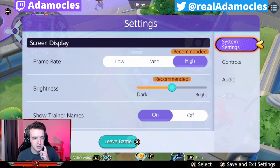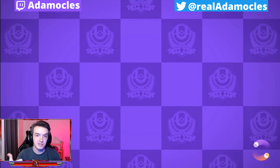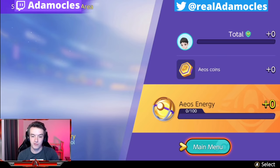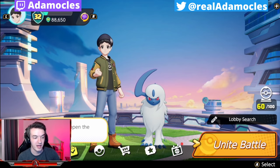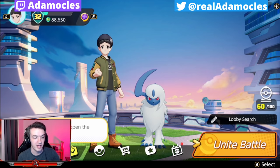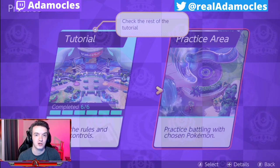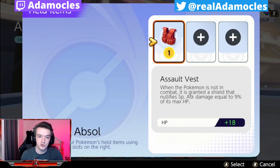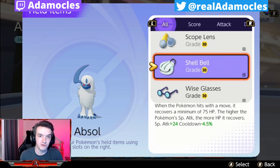With that 8-second window confirmed, let's now test floatstone itself and see from a practical point of view how long it takes for that movement speed to kick in. From our first test we determined it takes 8 seconds to get out of combat. So if you are rotating between top and bottom lane and it only takes you 8 seconds to get between those lanes, how useful is floatstone really?